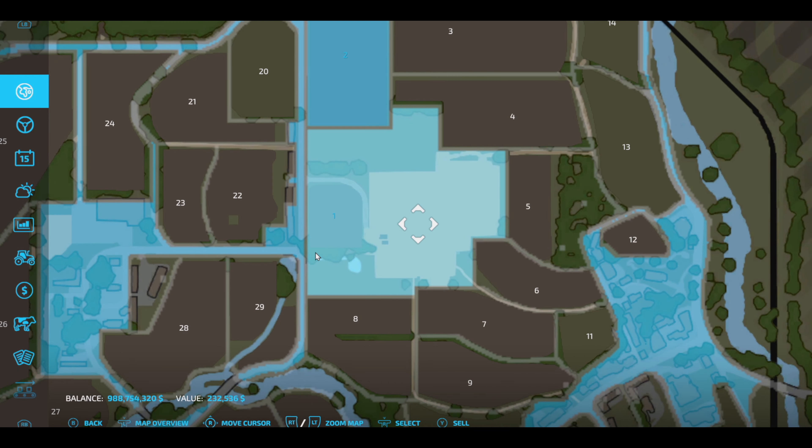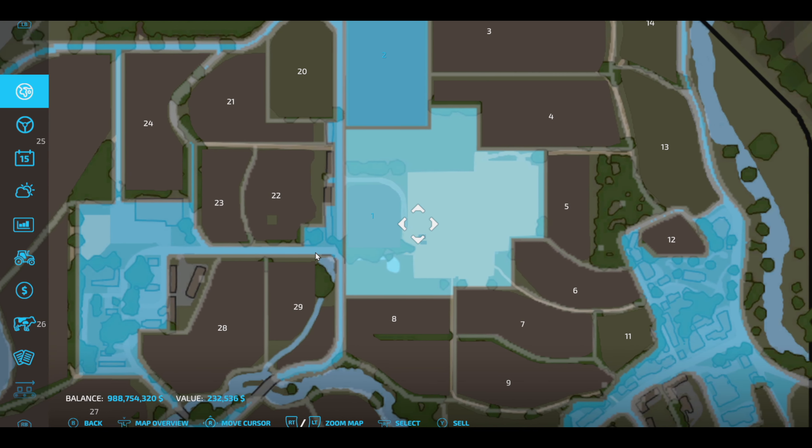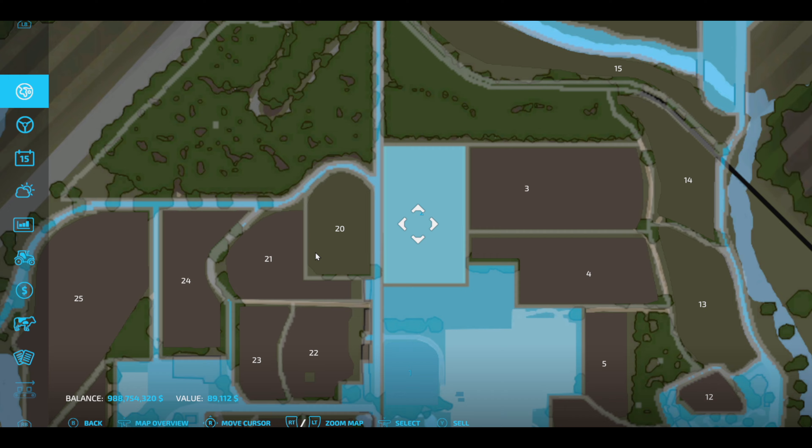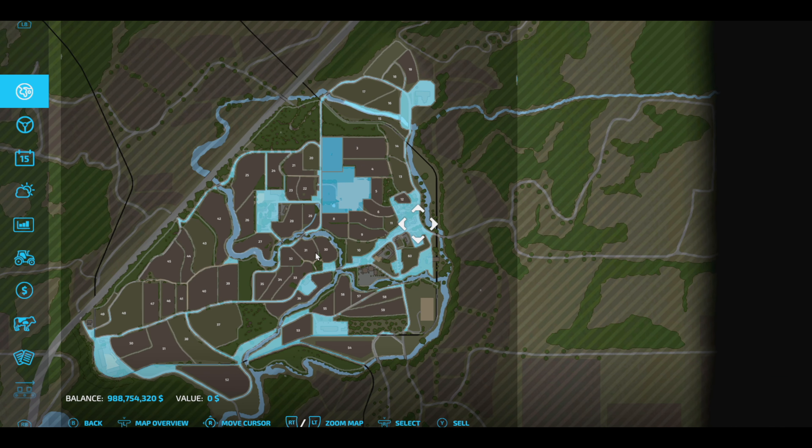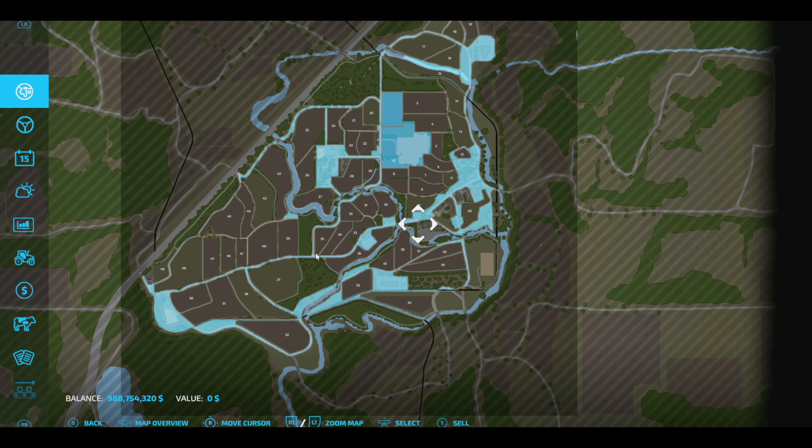In New Farmer mode you start off with the main farm, which includes field number one. Just north of that you also have field number two. There's one massive area around the map which includes the Old Stream Farm itself, and you've got a lot of sell points in there as well.